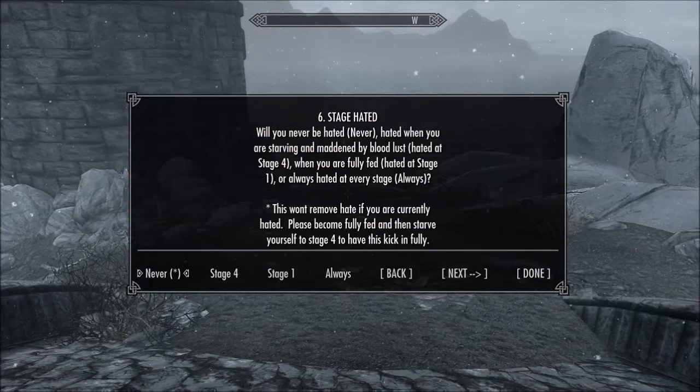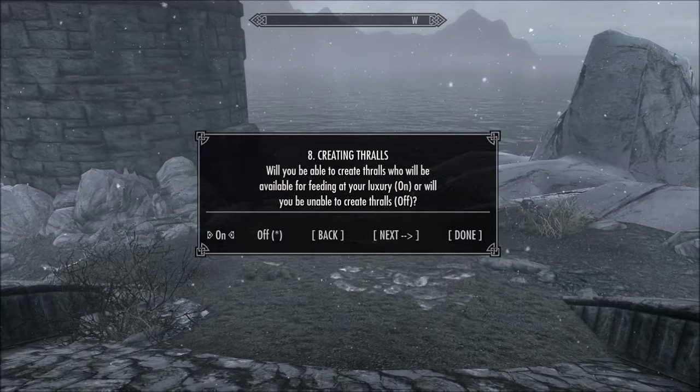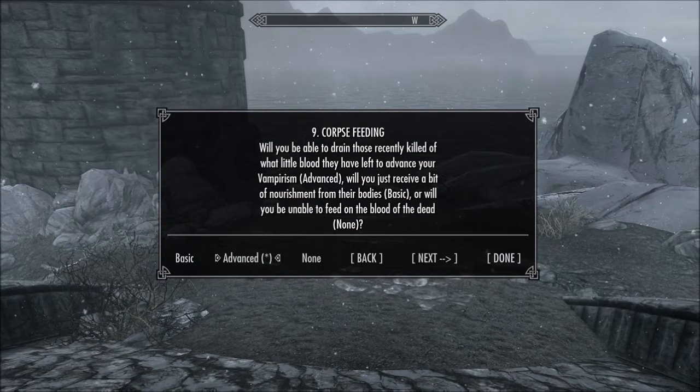I'm giving you a tutorial on how to access this stuff and where to find it — this is located under your powers menu. I'm going to fast forward the selections and choices I made and how I geared my vampire. I personally geared my vampire to hardcore mode where you're weak to the sun and have to feed pretty often. I don't take damage from the sun when fully fed, so for my character build I'm the strongest once I'm fully fed.